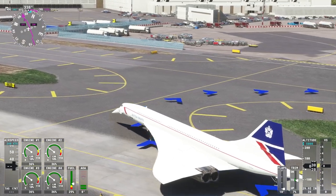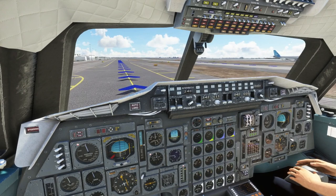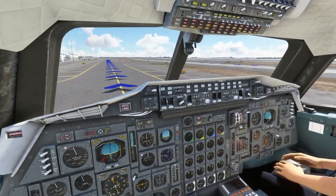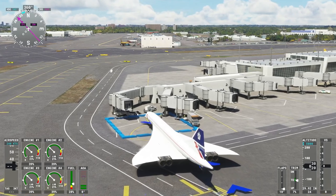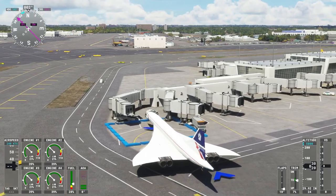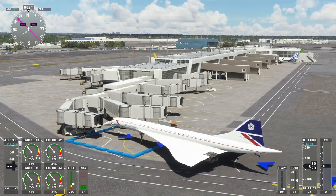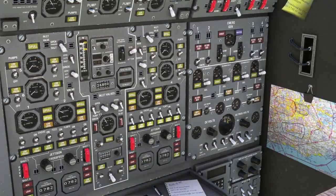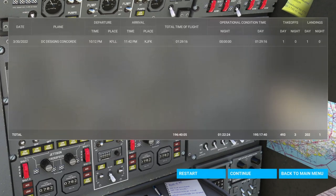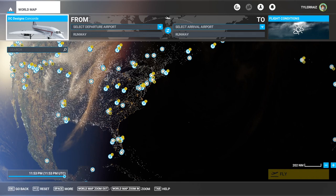There's a 747 over there that doesn't have landing gear for some reason. This doesn't seem like a gate fit for Concorde — are you sure about this? Flight complete. There you have it — the DC Designs Concorde, my first flight in it. Thank you for watching. I hope you enjoyed this video. If you did, please press Like, leave comments or suggestions below, and I'll see you next time.